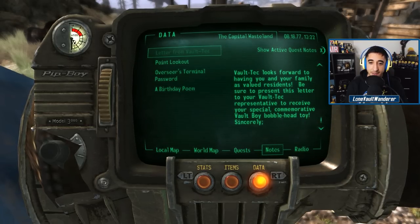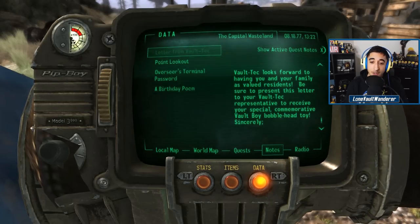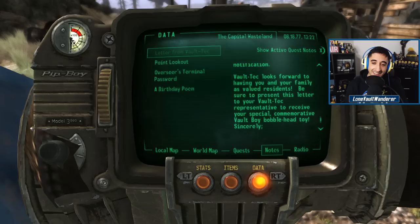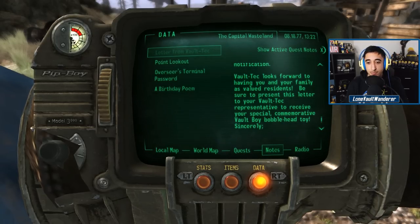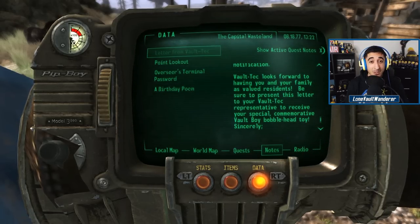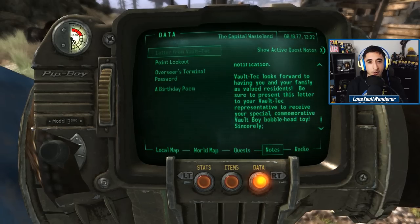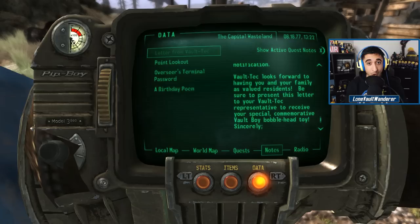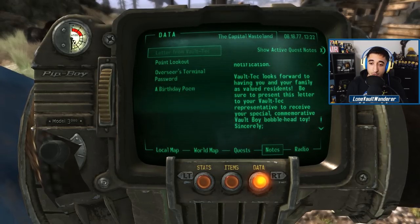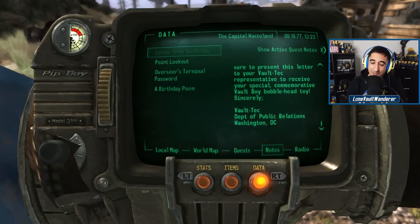The letter concludes: 'Vault-Tec looks forward to having you and your family as valued residents. Be sure to present this letter to your Vault-Tec representative to receive your special commemorative Vault Boy bobblehead toy. Sincerely, Vault-Tec, Department of Public Relations, Washington DC.' The Gomez family never received their Vault Boy bobblehead, since the letter is still in the mailbox. They didn't necessarily need to read it — when the siren went off they were called to confirm their successful application, so the letter went uncollected.